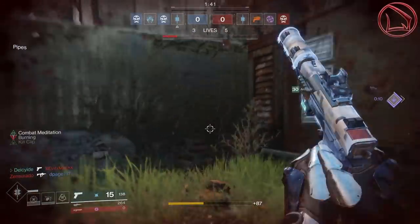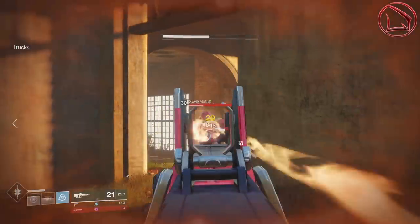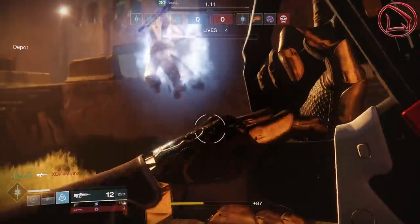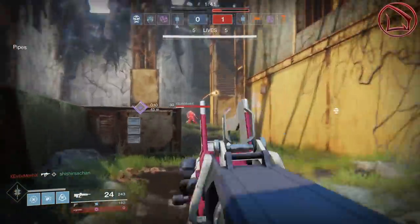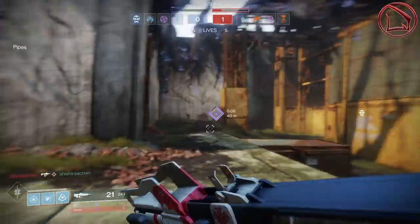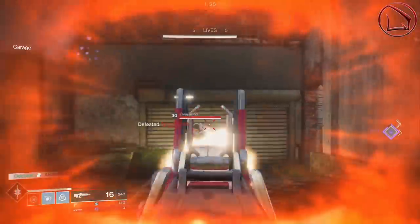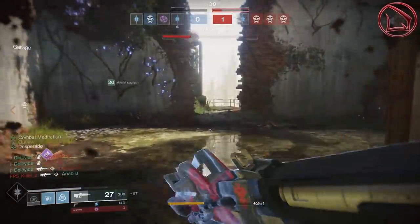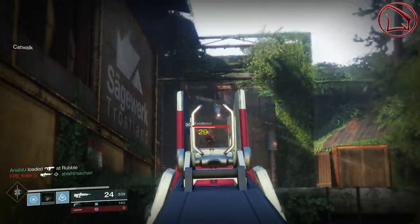The last thing I want to say about the Claymore is that it's a little weak in close up, in-your-face engagements, where something like a Last Hope or an MIDA Mini-Tool along those lines is going to cover it no problem. I'd highly recommend using one of those weapons for close-range engagements. But for every other engagement — close-mid, far range, and cross-map — the Redrix's Claymore easily has you covered.